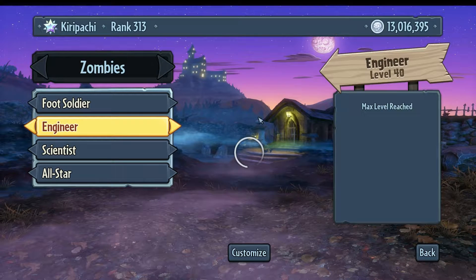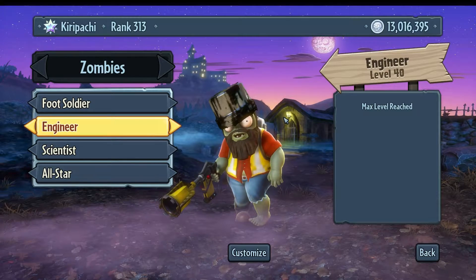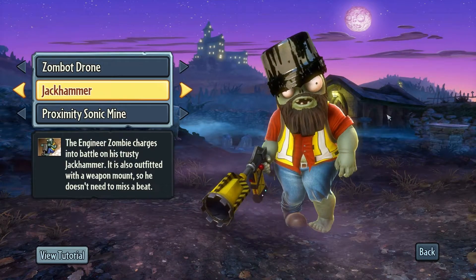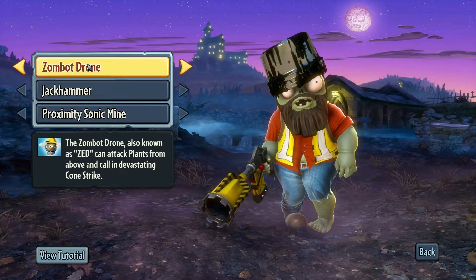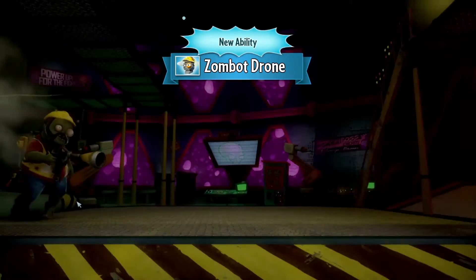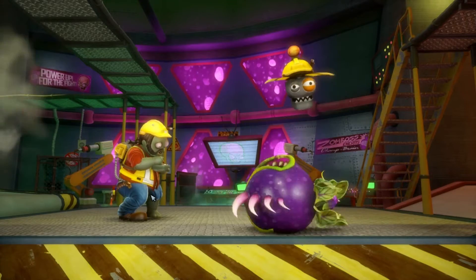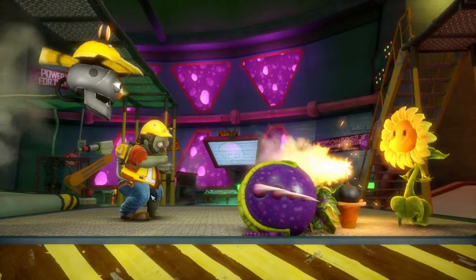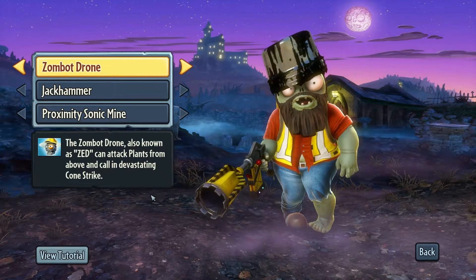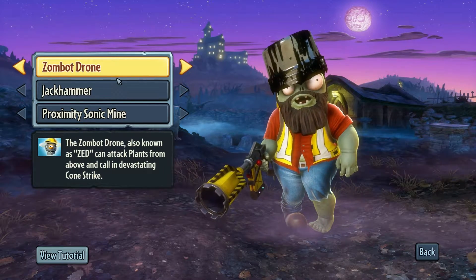Next up is in my opinion the most important character in the zombie game: the Engineer. Now the Engineer — let's just look at his abilities first. Like the cactus has its Artichoke Drone, the zombies have the Zombie Drone.